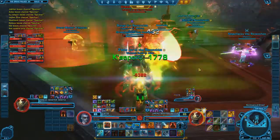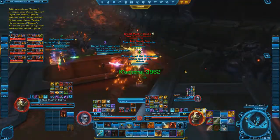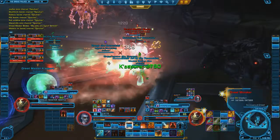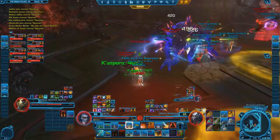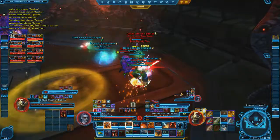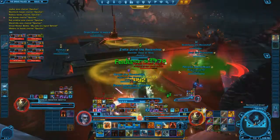I start getting stacks; my co-tank waits for his monster to die and then picks up Bestia. Bestia casts Gathering Forces and monsters begin spawning again. My co-tank starts getting stacks so when my co-tank was ready, we swapped. I start getting stacks and again my co-tank picks up Bestia once his monster is dead.